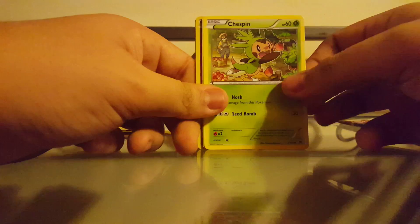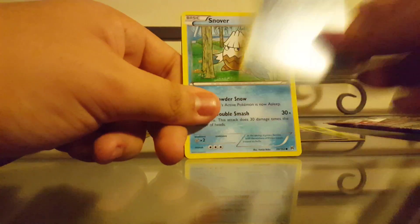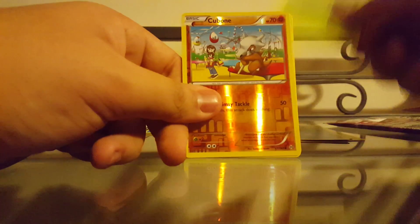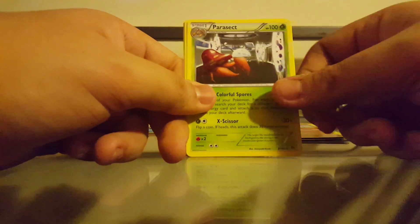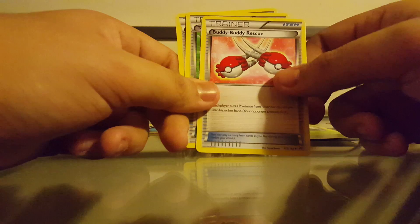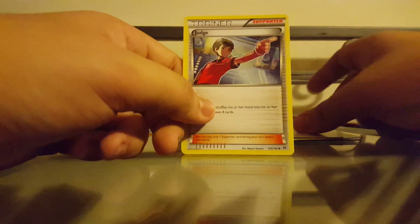From the top: Chespin, Zorua, Froakie, Snover, Cacnea. The reverse holo is a Cubone and the rare is a Parasect. The uncommons are Buddy Buddy Rescue, Town Map, and Judge.